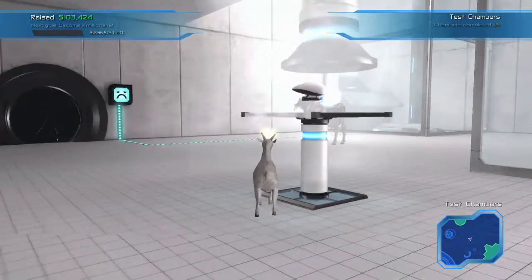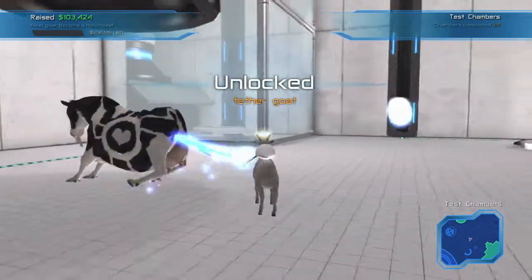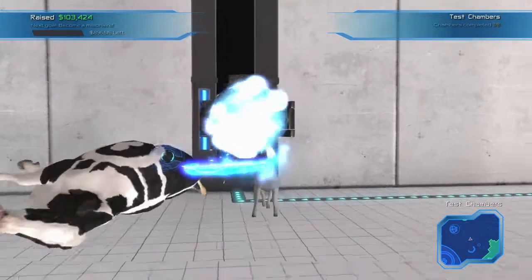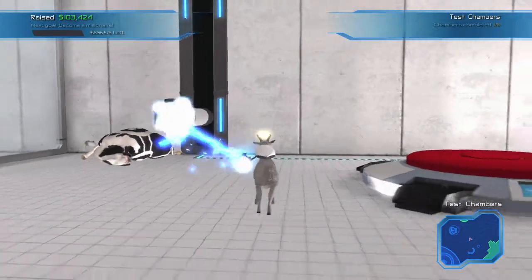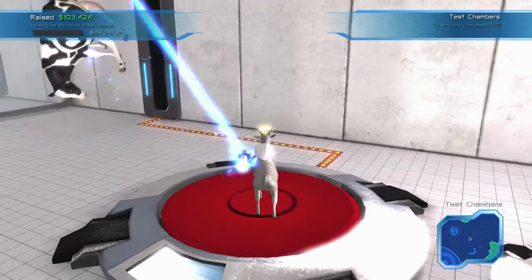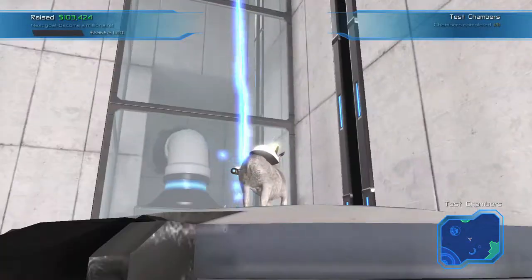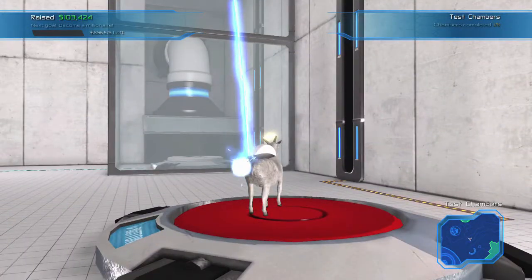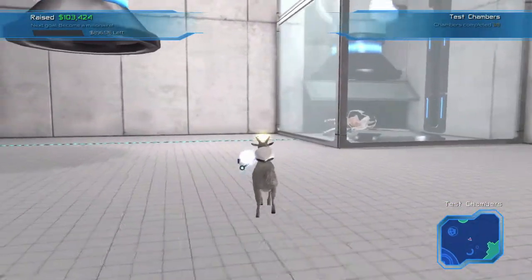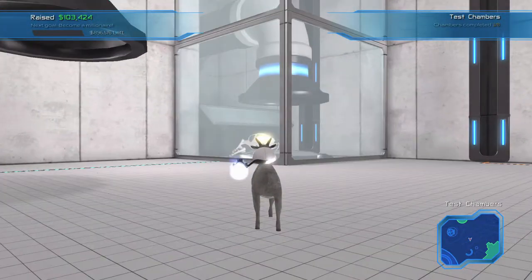In this room you are introduced to this game's version of the portal gun, or the tether gun. To use this, just hit the Y button and that should tether the goat. What you want to do is tether him to this lift right here. As soon as he's on the lift, all you need to do is hit the button. The Y button grabs him with an electric tether and then you hit Y again to tether him to something else — that should solve the puzzle. This room is just meant to teach you how to use the tether gun. Once he gets on the button, the thing sucks him up and you go into the next room.